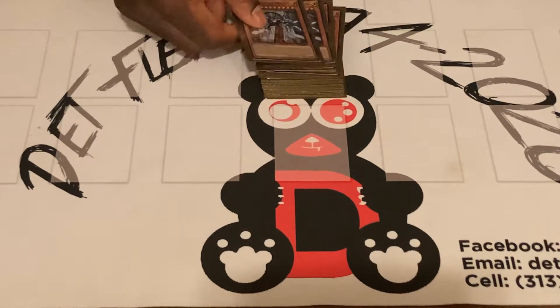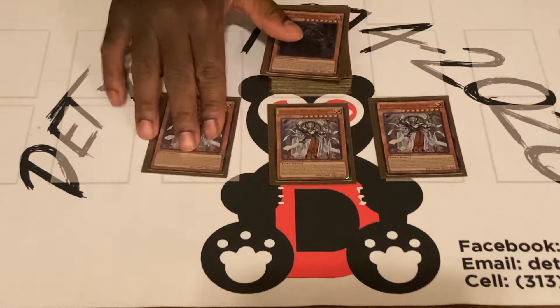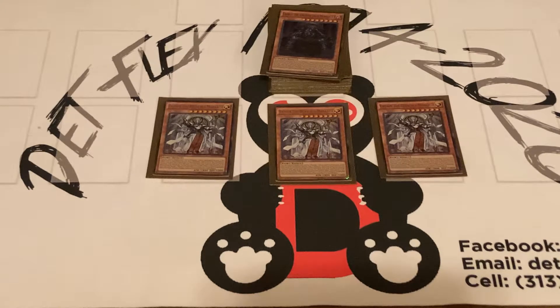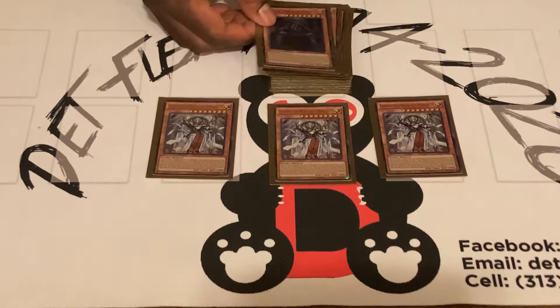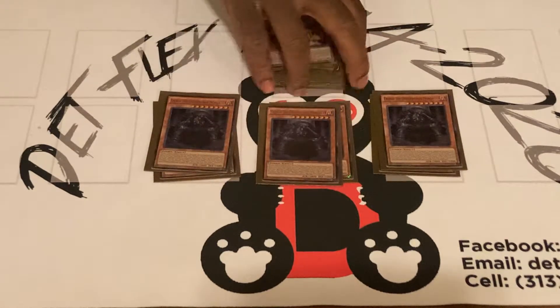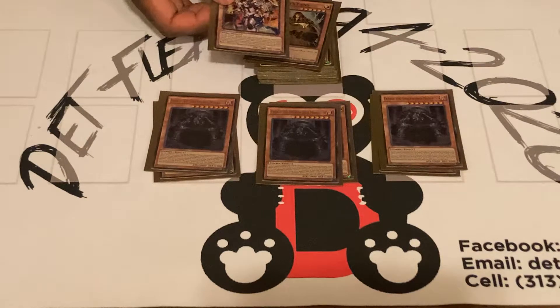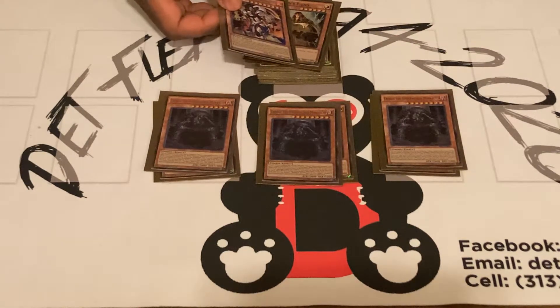So we run the standard triple Aether, and you have to play her at three — that's a must. Once you tribute summon, you get to send two Monarchs, and after that you get to special summon any Monarch monster with 2400 or higher attack for free, but it leaves the damage phase. And with triple Aether, he lets you shuffle — after you send the two Monarchs spells or traps to the graveyard, it does not target, so it's pretty removable.